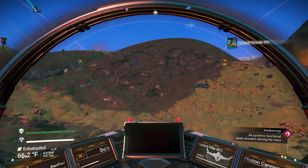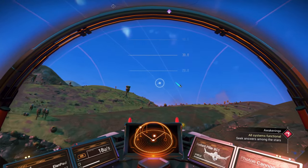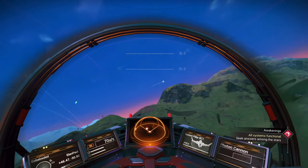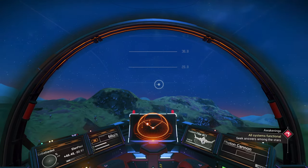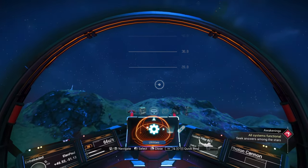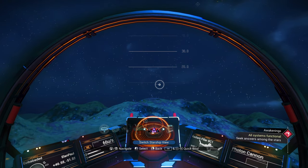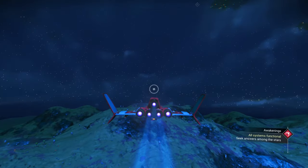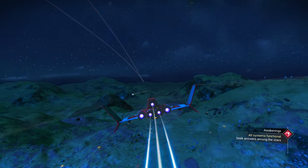As it becomes nighttime here, we're going to go ahead and take off. Use W to take off — hold it down — and you can fly around in your ship now. That little square icon on your display radar is a ship in front of us. I prefer going into the settings menu and switching to third person view — I usually give it a hotkey by hitting control and pressing one. I prefer to have this view because you can see more around your ship and around you.